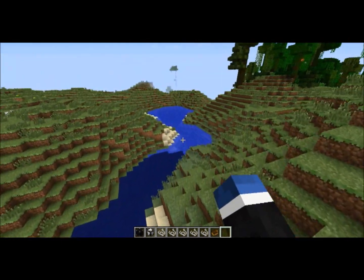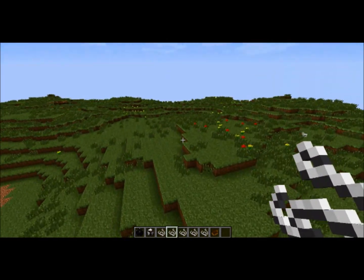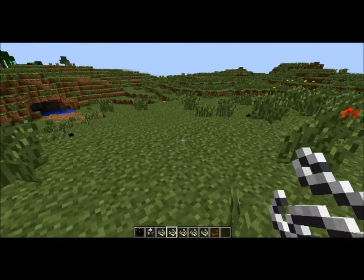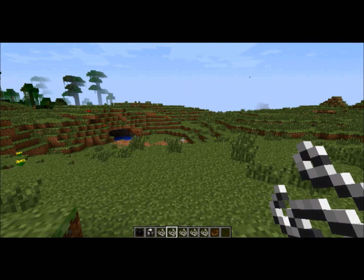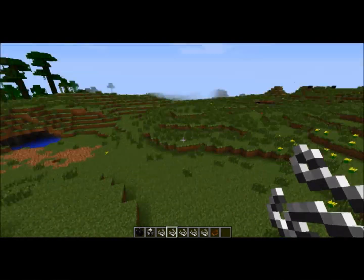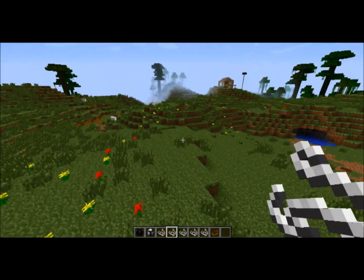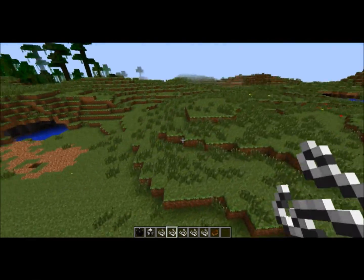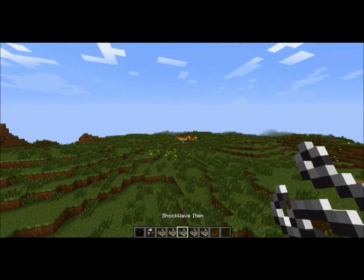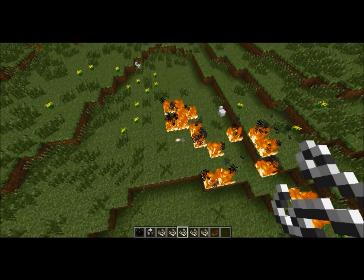Let's get into some of the items in this mod. You have the tornado model, which we'll go over in a bit. The worm gun is a very interesting thing — you right-click on the ground and a worm is supposed to pop out and fly all over the place, and when he lands he spits fire. As you can see, he doesn't seem to work right now. But you can at least see that he cooked a chicken.